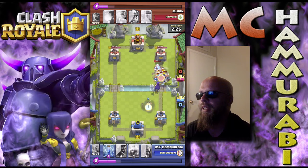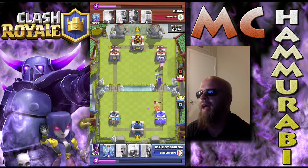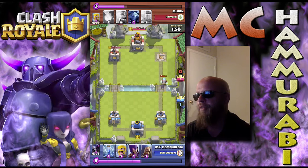Our opponent is sitting on a full elixir bar, which helps us out. Now he drops some minions, which prompts me to drop the princess, but I know this push is gonna die pretty quickly — at least that's my expectation. When he throws the miner I realize I'm gonna have enough elixir to make this push happen. I'm not worried about that miner too much. We go ahead and rage the witch and the hog rider, and just like that we take out the first tower. That rage can turn a weak push into something very strong.